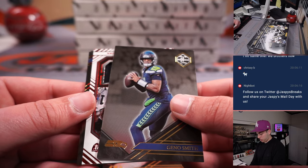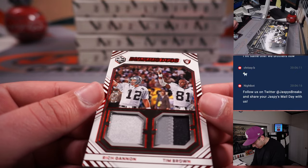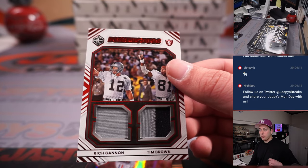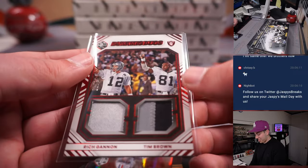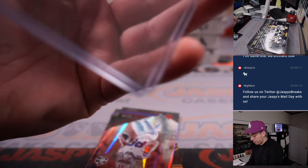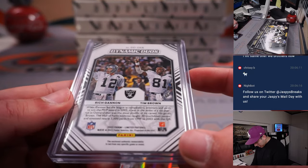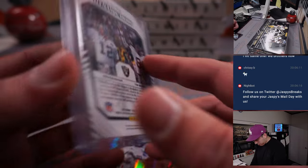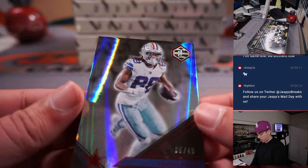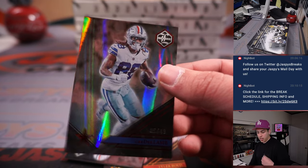Tyler Boyd dual patch — Rich Gannon and Tim Brown for the Raiders, out of 25. Joe would like that card. Las Vegas Raiders were picked up straight up by Jerry Bennington. Dynamic Duos, nice two-color patch out of 25. And then we got a numbered card — CeeDee Lamb out of 49. Dallas is going to Ed who picked them up straight up.